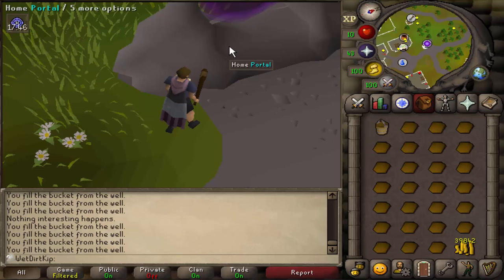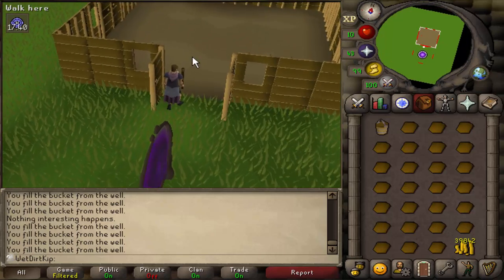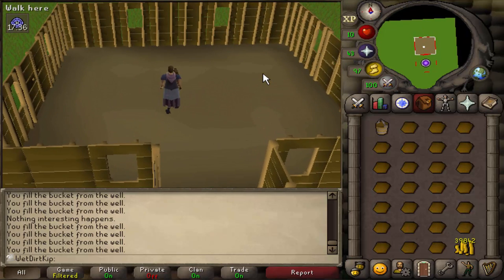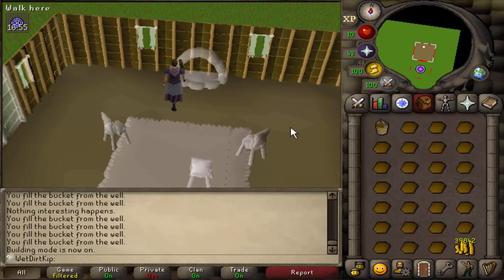Okay, this is going to be the first time entering our house. It may not be much, but it's home. I love building up from nothing — I think that's like the greatest feeling in the game. We're gonna go into building mode now and start building clay fireplaces. I don't think we need a saw or a hammer or any tools — I hope not at least.